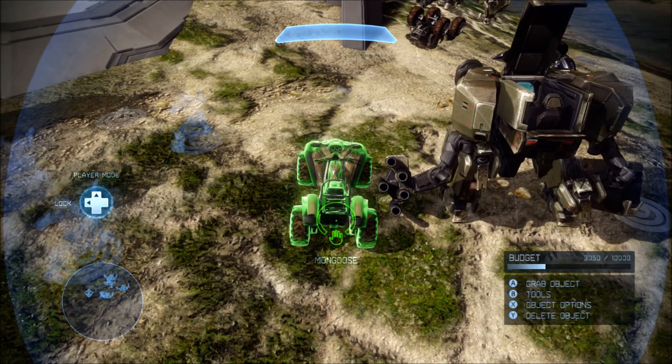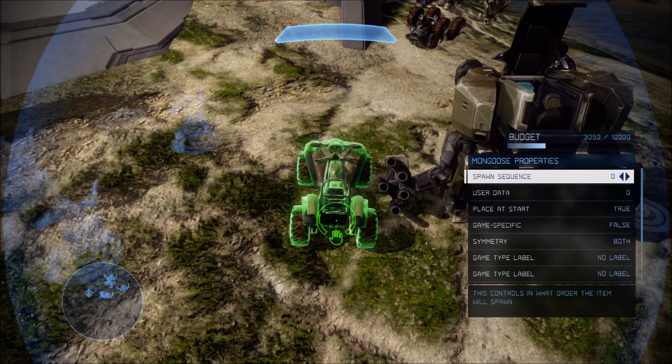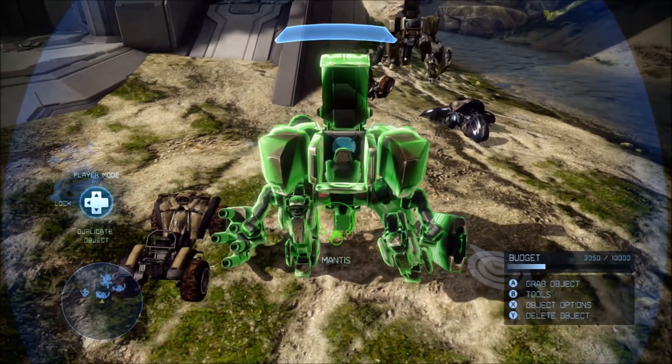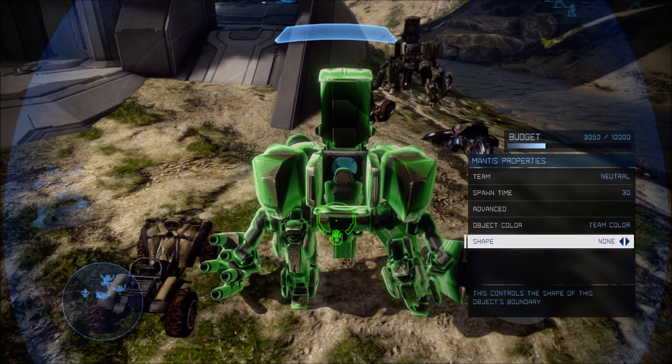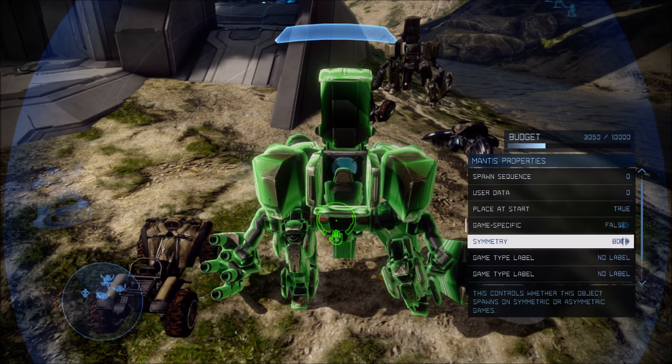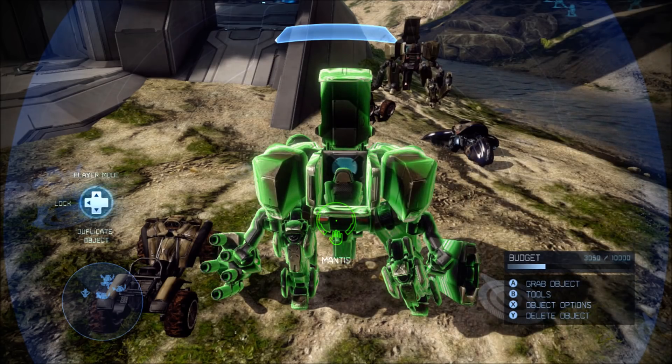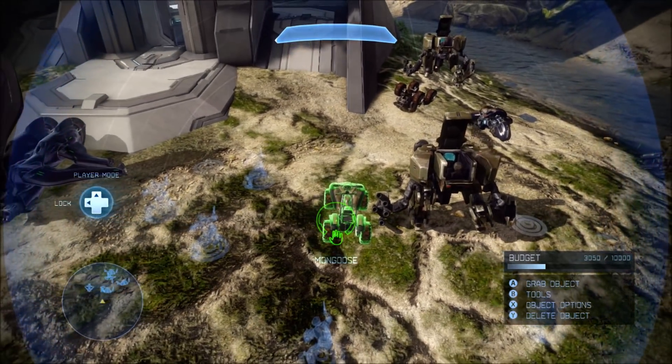What you want to do is place the two vehicles next to each other. On a mongoose, go to advanced and then change one of its game type labels to 'mongoose.' And then, on a mantis, same thing — go to advanced and then change one of its game type labels to 'forklift' instead of 'mongoose.' And that's it. Just save the game.